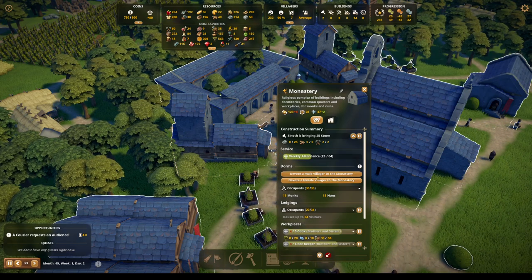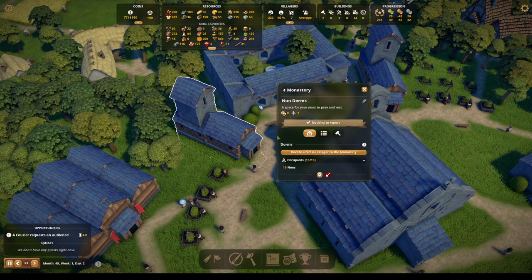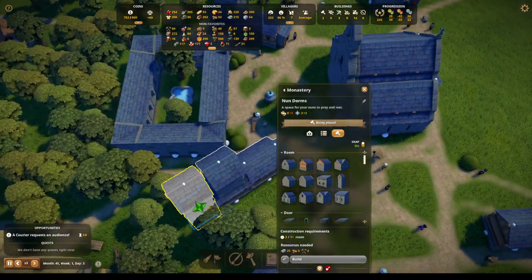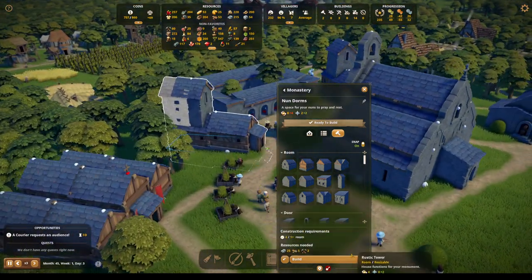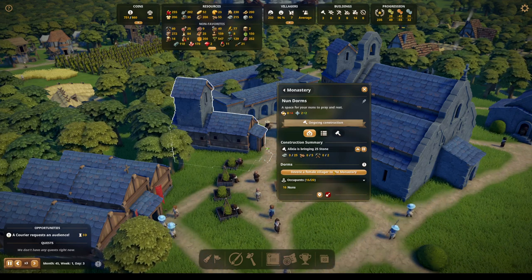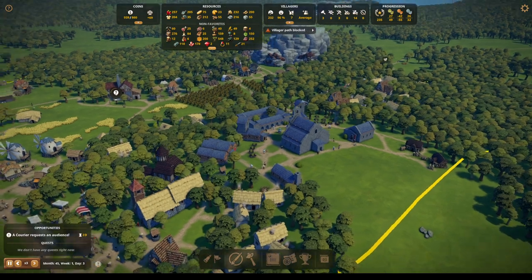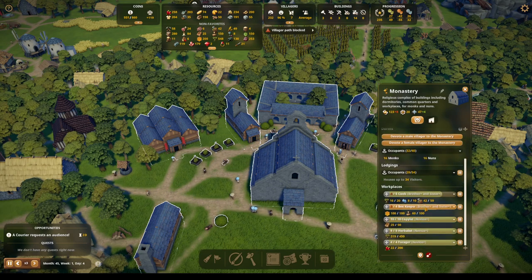Let's do the changing of the nun dorms — the nunnery. We'll just do the same thing: add it on the back but overlapping, so it hopefully ends up looking like just an extension. And then we can devote more of our people. That should be enough.